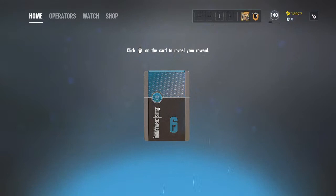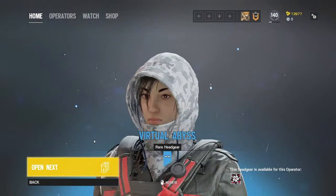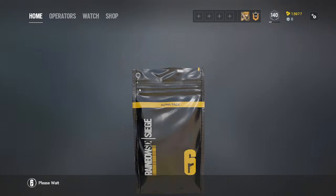Frost is also one of my best operators. We have a Charm for Thatcher. Next we have a rare head skin for Hibana — not bad.